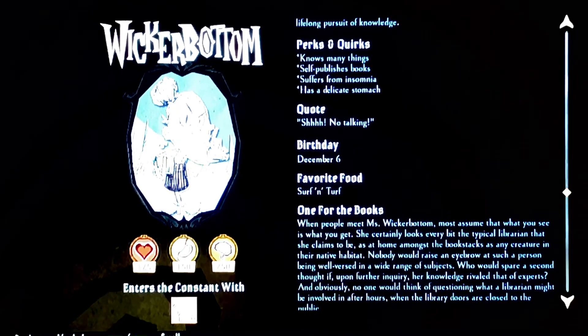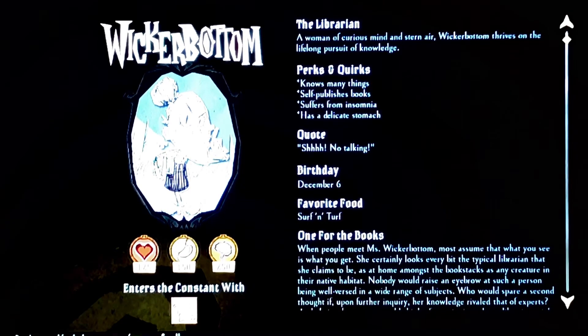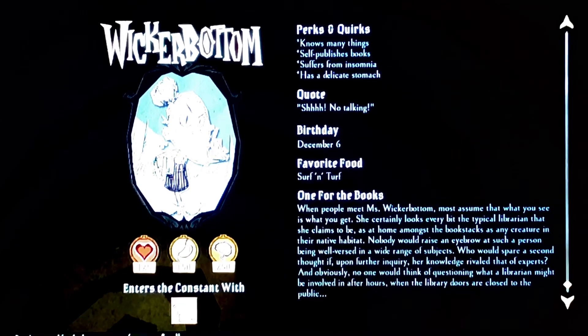That's what it said in the old version of the game — by that I mean Don't Starve, because this is Don't Starve Together when all the characters have been updated. Her birthday is December 6th and her favorite food is surf and turf. She enters the constant with two pieces of paper. She also has 125 health, 150 hunger, and 250 sanity — so 50 more sanity than a normal character.